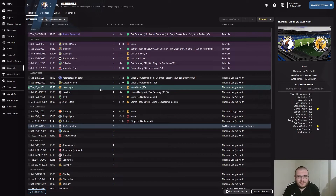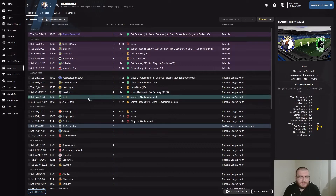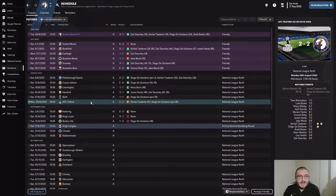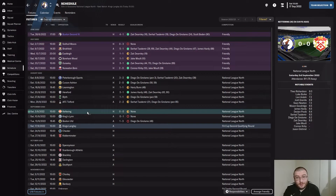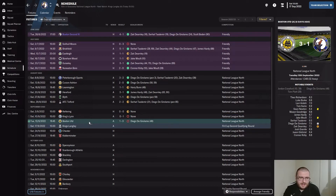We drew with Lymington Spa 1-1, Harry Bunn scoring for us and Jack Edwards equalizing. Then a 3-1 victory over Hereford — we were 1-0 down before a penalty for James Hardy and two from Zach Durnley gave us a comfortable win. Then 1-1 against Blythe, a De Girolamo penalty and JJ O'Donnell scoring for them. 2-2 against Telford, Serhat Tasmedia and Diego De Girolamo scoring, with Nathan Blissett grabbing an equalizer.